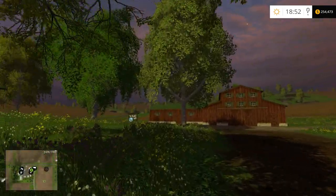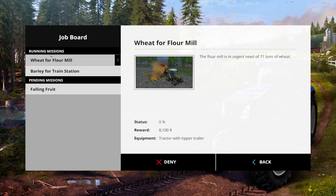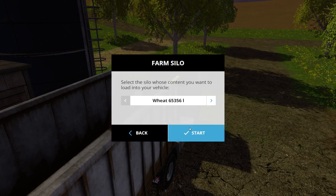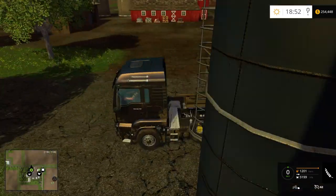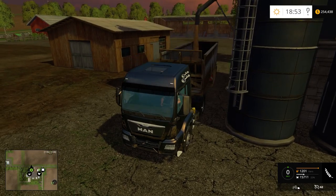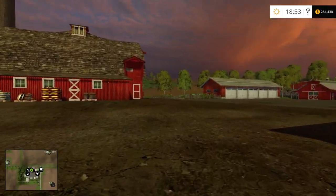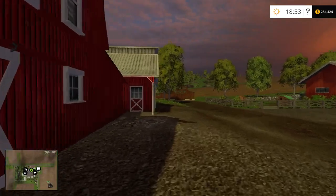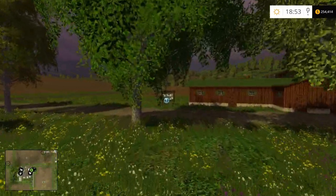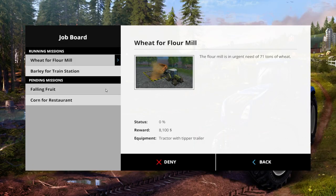I have a couple of missions right now that I can pick up — I think I've already picked them up. Let's just check it out. I have wheat to the flour mill and barley to the train station. So let's grab our MAN truck and get wheat. All you need to do to be successful in these missions is basically just take the wheat or the barley straight to the place you want to go. I've already accepted these missions, so maybe my bonus won't be as good.